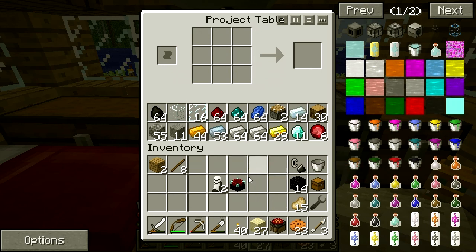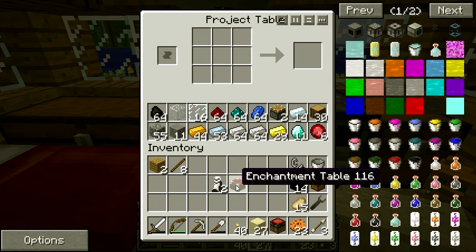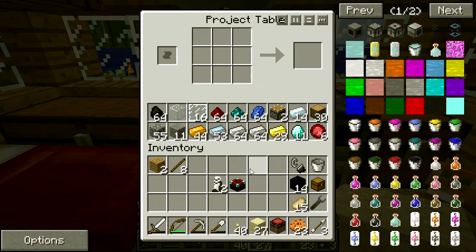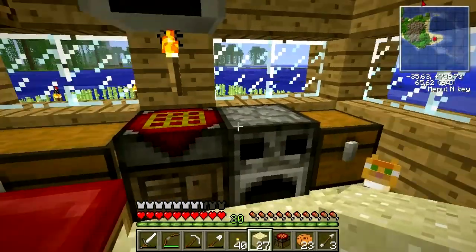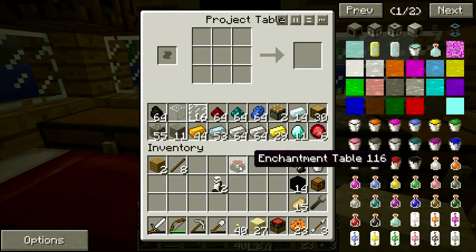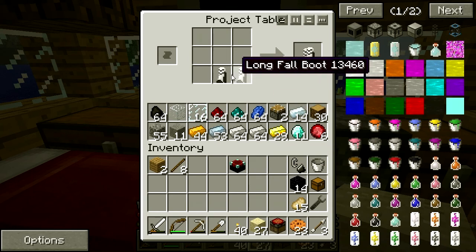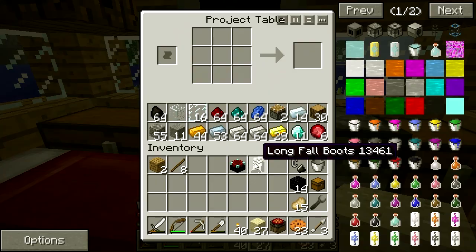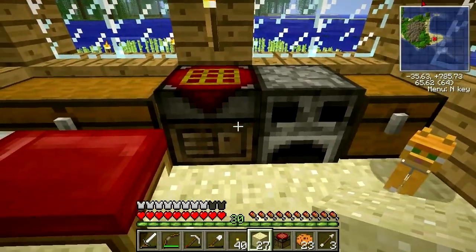Now we get an enchantment table that can really make a difference in our lives. That's really nice. So I don't have any bookcases yet, but I figure I'll get the enchantment table and I'll take the longfall boots — mix two of these together, you get longfall boots — and that will go on my feet. So now I have a no-fall-damage set of boots.